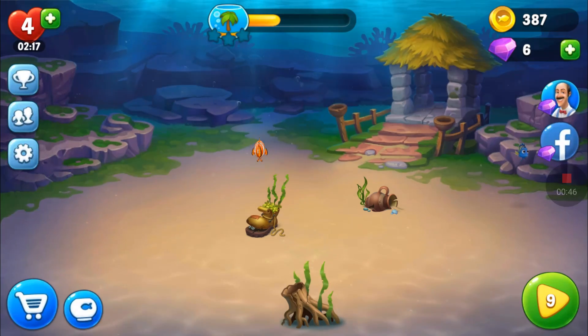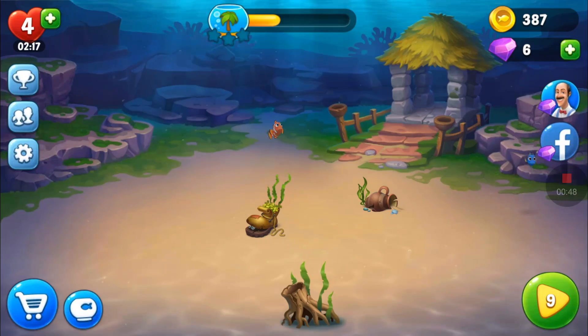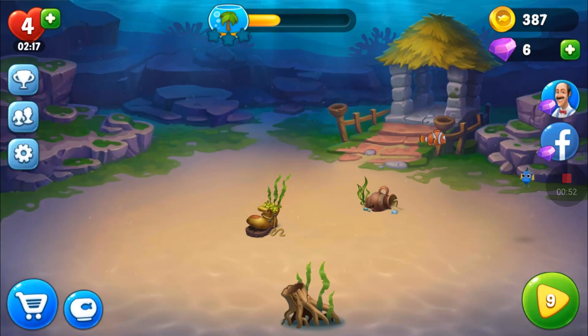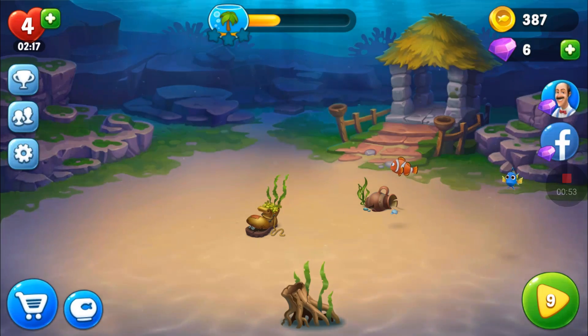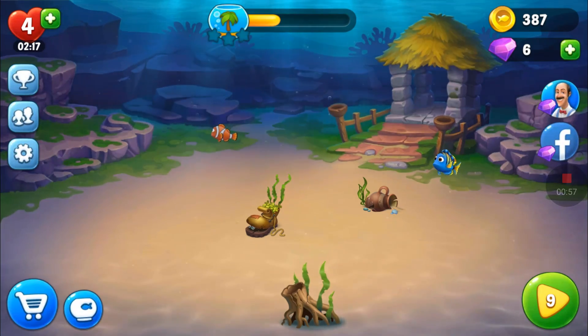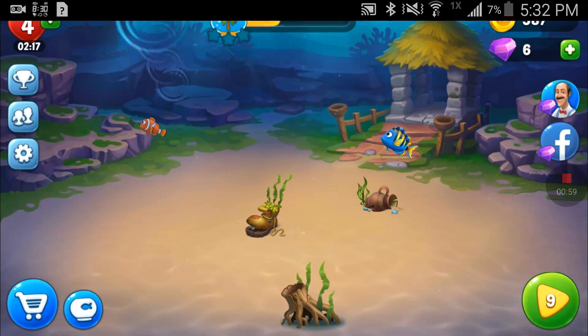First of all, just go into your app. I went somewhere else first — I went to this app called AppLike, and it said I got 209 coins. It's like money for playing games and stuff. So you just go into your app, and then from there you're going to go to your settings.